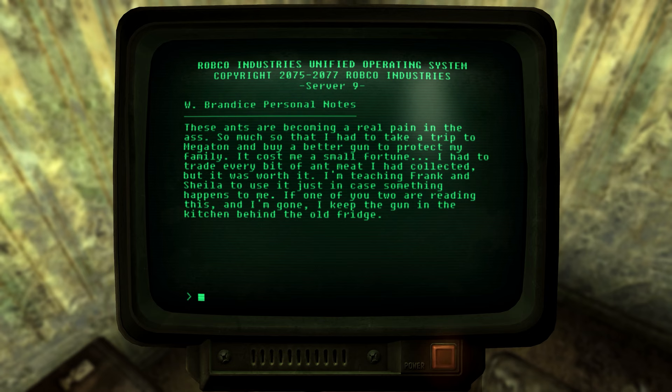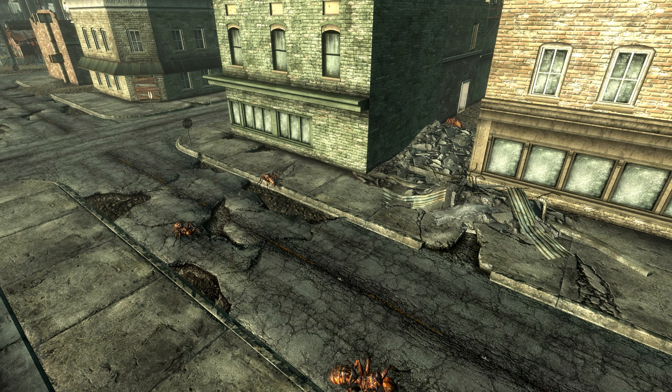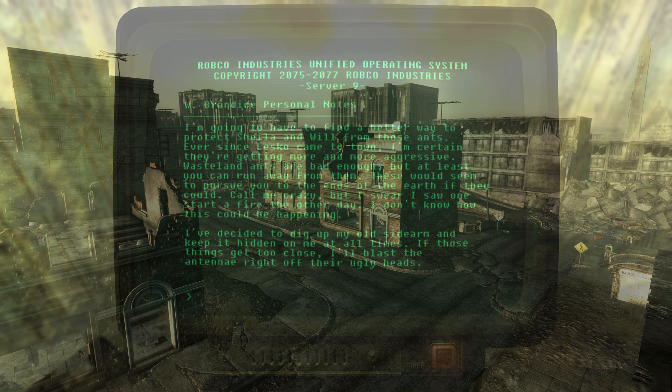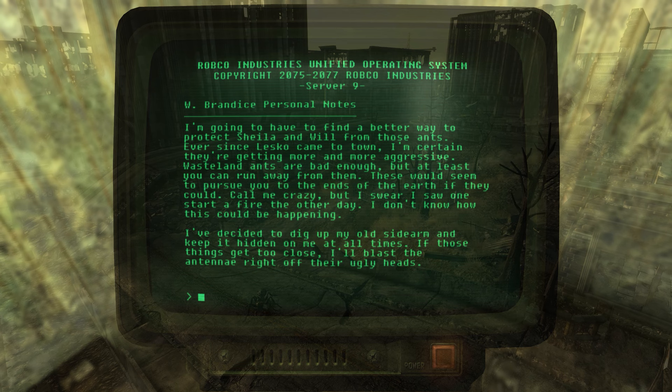William Brandeis, worried about his family's safety, traveled to Megaton and purchased a gun for protection. He taught his wife and son how to use it and hid it behind the fridge. By April of 2277, Dr. Lesko's work on the ants was having definite results. While William was out scavenging, he witnessed one of the ants light a fire. When the family had arrived in Grey Ditch, Mr. Brandeis had buried his old Enclave sidearm — a laser pistol — nearby but out of sight of any agents. After seeing his first fire ant, he decided it was time to dig that gun up.